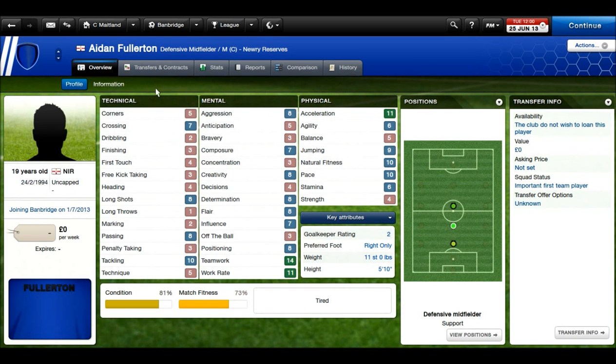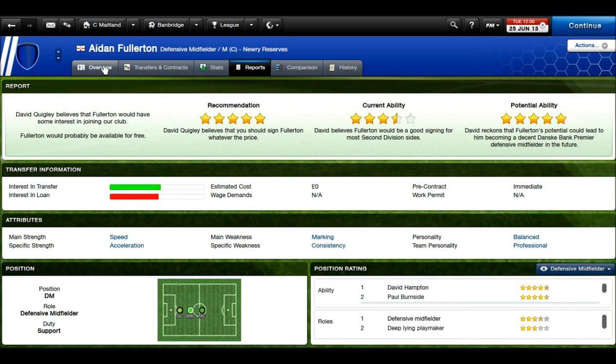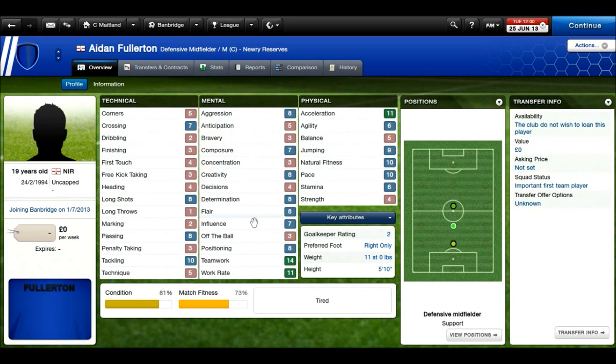Next up, Aidan Fullerton. I really need a defensive midfielder — someone between the defense and the midfield in that hole. Aidan is hopefully going to do that job. He's young, so he's still got some improving to do, but he's predicted to be a decent premier division defensive midfielder in the future. He's got good pace, good work rate and teamwork in tackling and some passing, and even a cheeky long shot. Most midfielders I found could pass but couldn't tackle, or vice versa. Aidan, while not amazing, is well-rounded.